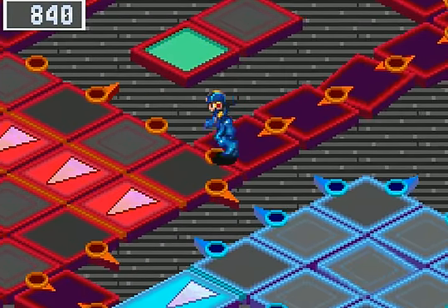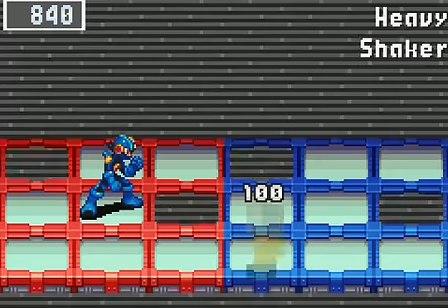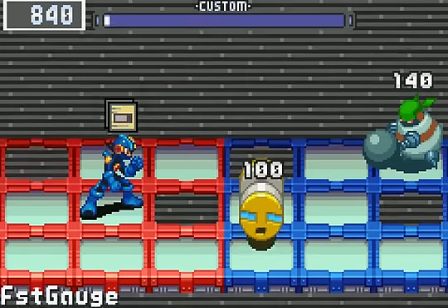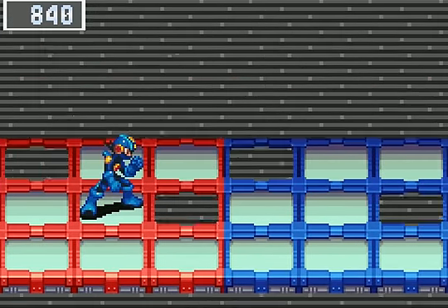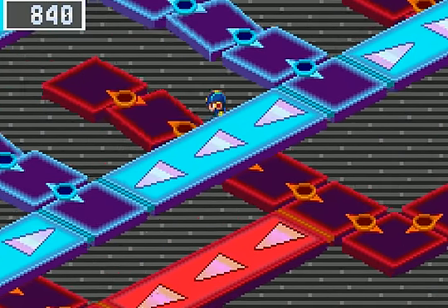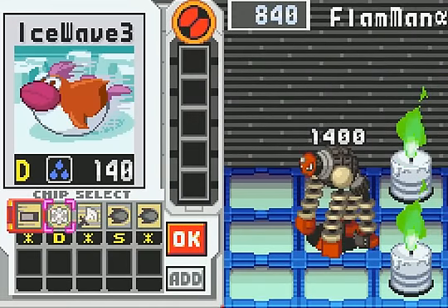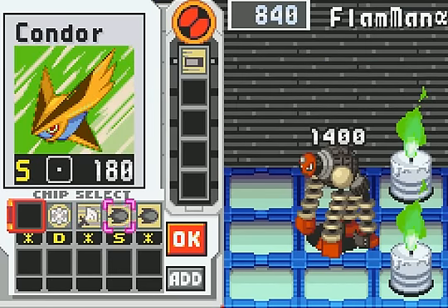Okay, now let's look for Flame Man Alpha. If I remember, you go around here. I might as well pick this up. It's actually around here, on this very spot. I was thinking — was I on that spot before and for some reason it never worked? I think it might have something to do with some green mystery data there, and then I just left. That would make a lot of sense.